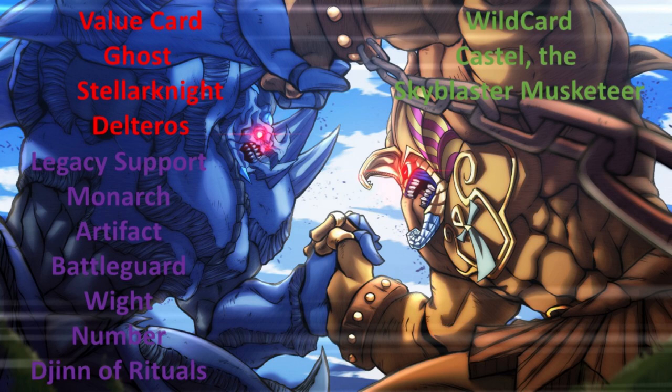Castel was great for clearing face-up spells or traps that were problematic in the game. Twin Twisters hadn't been released yet, and back removal in Yu-Gi-Oh in 2014 was severely lacking — we only had Mystical Space Typhoon. So Castel found itself becoming a staple because it could clear face-up spells, traps, and monsters alike.